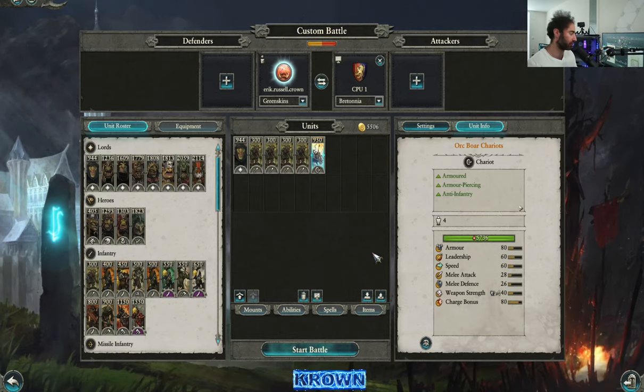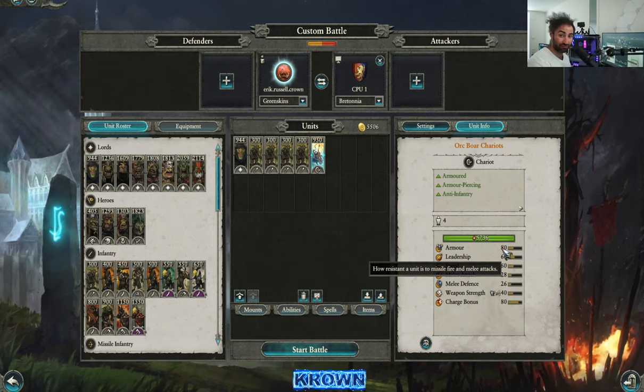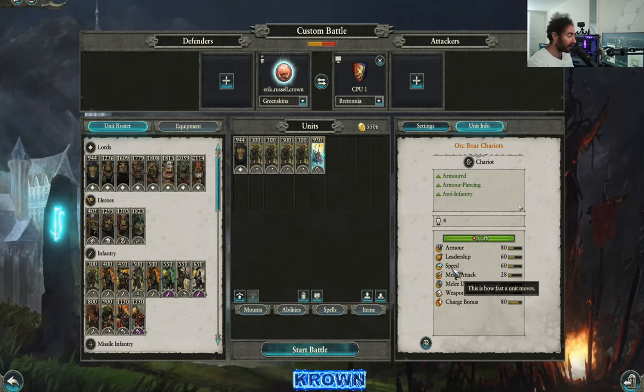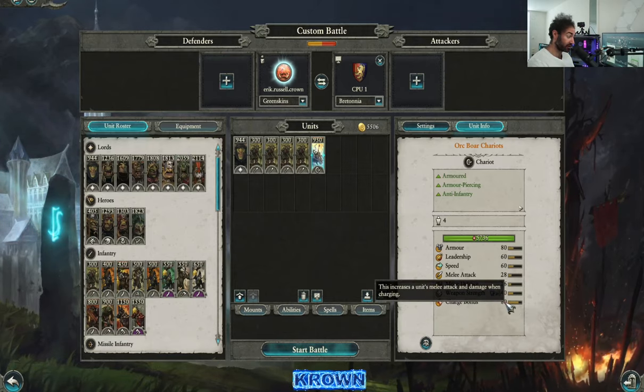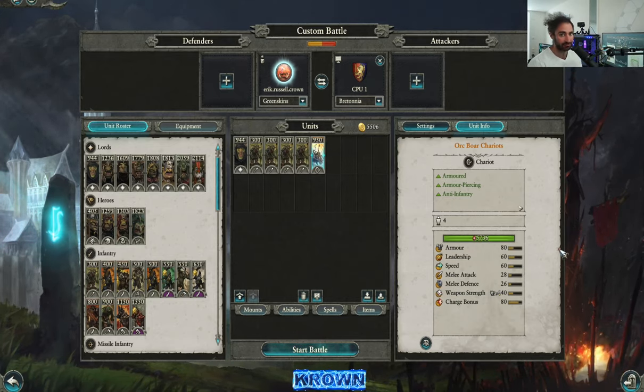We'll first talk about their role. As you can see, they are actually okay armored at 80 — relatively high, actually. Leadership is decent, speed is certainly above average, melee attack is low, melee defense is also low, and charge bonus — as you can see right here — is very high at 80. That is certainly near the upper end. So we can see very easily that the value of the chariot is basically to charge into the enemy.